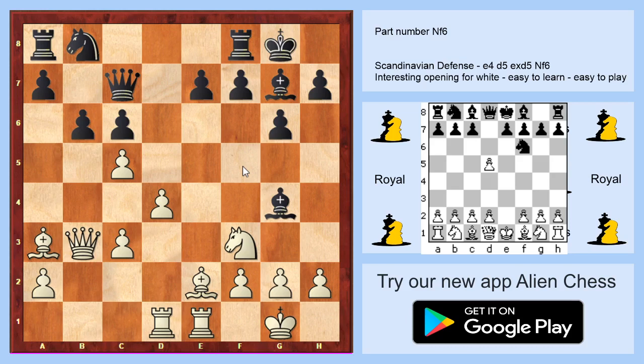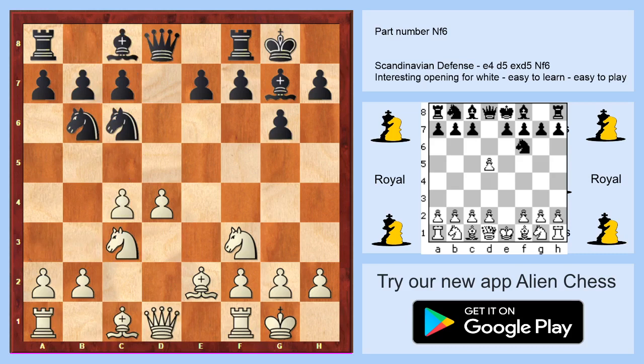The best answer is knight to c6, and you are playing d5. So if black goes bishop to g4 you play c5; if black goes knight to c6 you play d5; and if black goes knight to a5 you play c5.